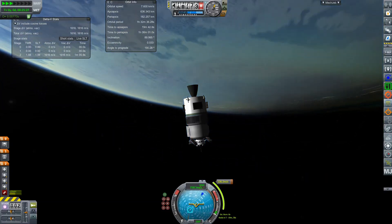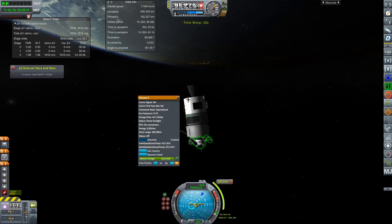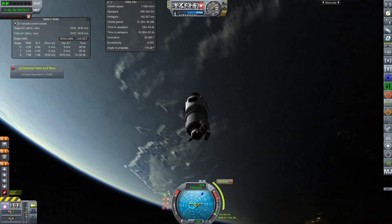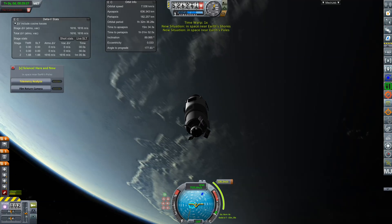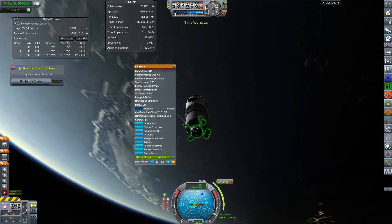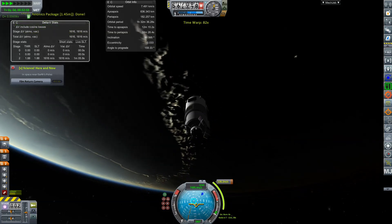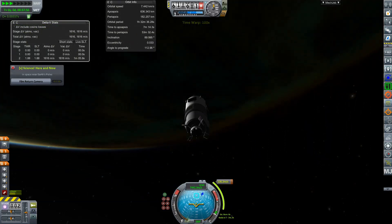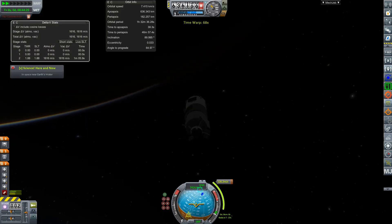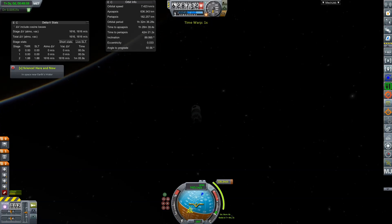This thing has 1600 meters per second so we're obviously well stocked. Let me see if we can get some polar science while we're up here — no scanning abilities yet. Telemetry analysis — nice. No usable comms devices though. Fast forwarding a little bit, just getting a small amount of science. I probably should have brought more scientific instrumentation.